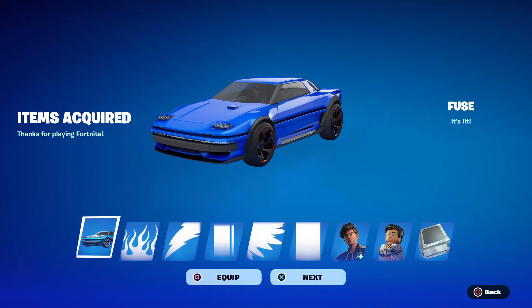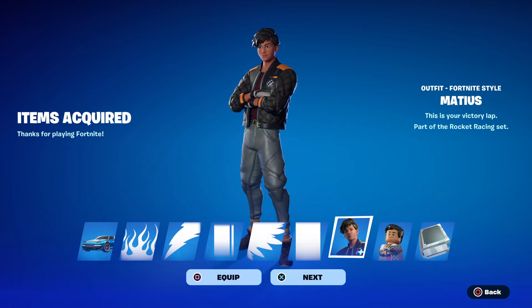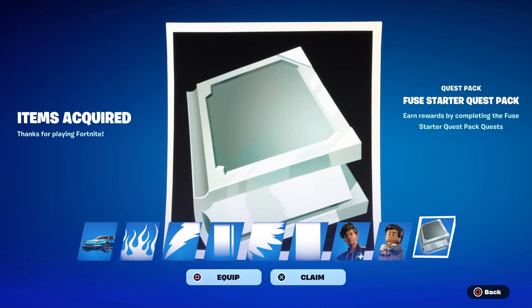When you purchase the pack you get the skin instantly and you get the car instantly, but you also get a quest pack that works in Rocket Racing. That's where you unlock all the decals as well as the paint colors for the car, in addition to the secondary style for the skin.